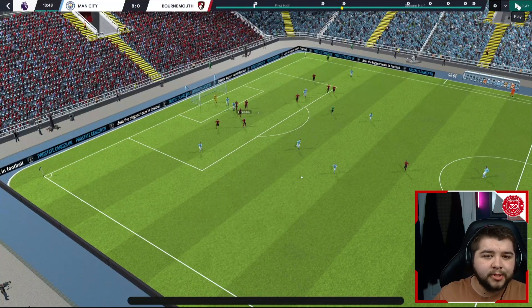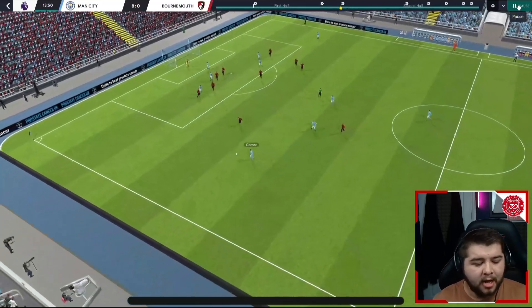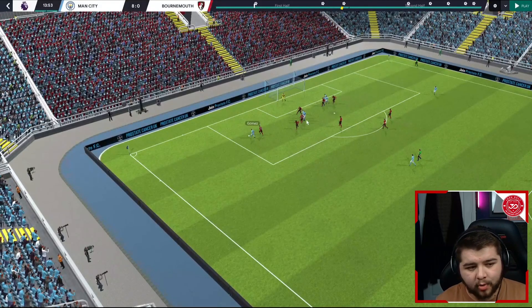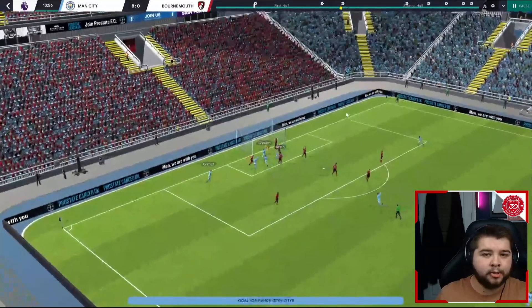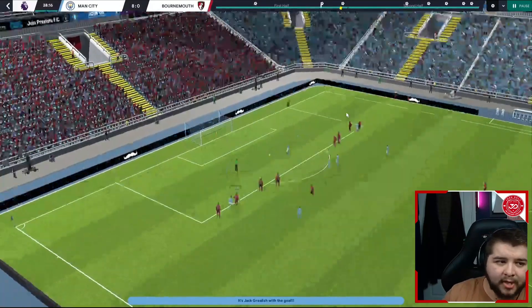So we're going to watch some goals now — an 8-0 win over Bournemouth. Gomez down the left-hand side with absolutely acres of space. Pause here and look — we've got five players in the box, tons of players to go to, as Jack Grealish is the man that stands out and gets the goal. A fantastic ball in and a fantastic finish.